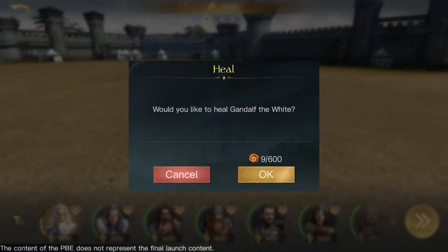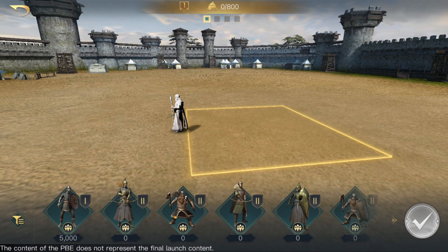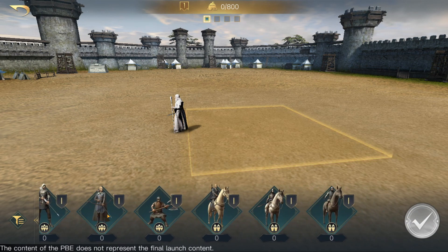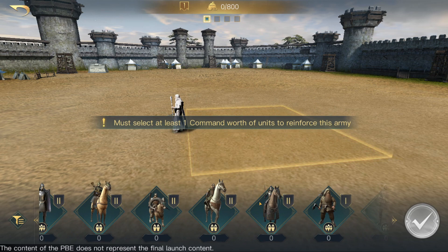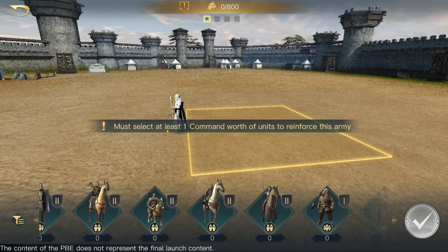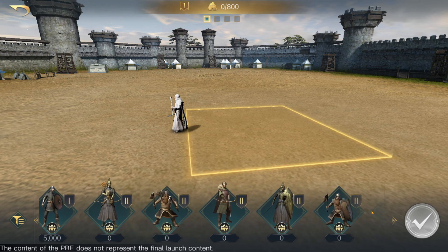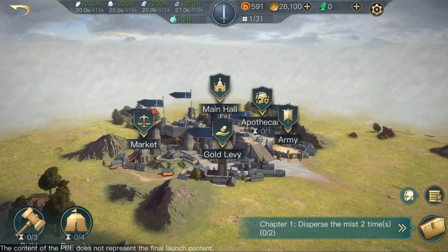My health is not full — would you like to heal him? 9 of 600. So I heal Gandalf up, then I go across and put units on him. I've got tier 2 units unlocked already. The best tier 2s — definitely put knights on him. You must select at least one command worth of units to reinforce. I've only got tier 1s. There we go — put them on, then click that. Wait, I want to go back — what's this blue button?